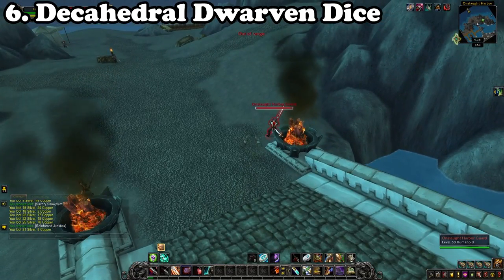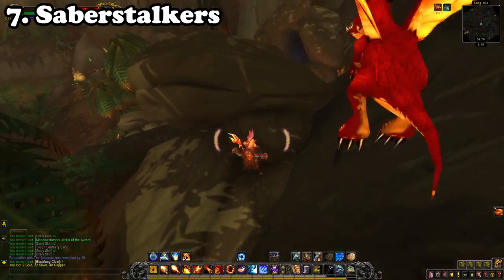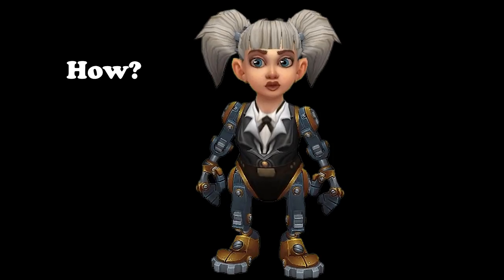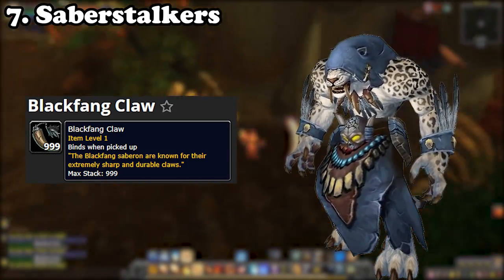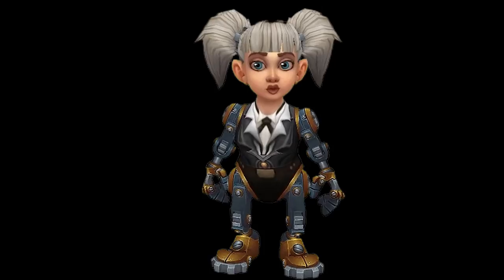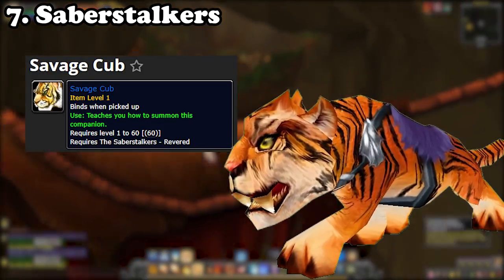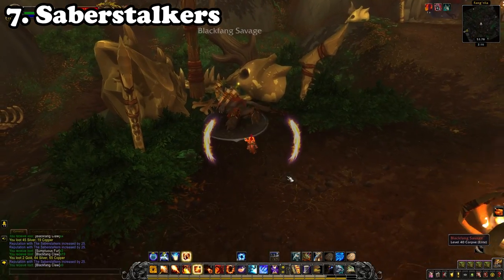Repeat this process until the item drops. For number 7, make your way over towards Tanaan Jungle in Draenor. Here you'll be completing the repeatable quest Tooth and Claw for the Saberstalkers reputation. You'll be farming for the quest item Tanaan Jungle Tooth which, upon turning in to the Saberstalkers, rewards the soulbound item Black Fang Claw. You'll then trade these Black Fang Claws into the Saberstalkers quartermaster for the Savage Cub battle pet, which can prove quite great in terms of returns and is something I rarely see farmed anymore.